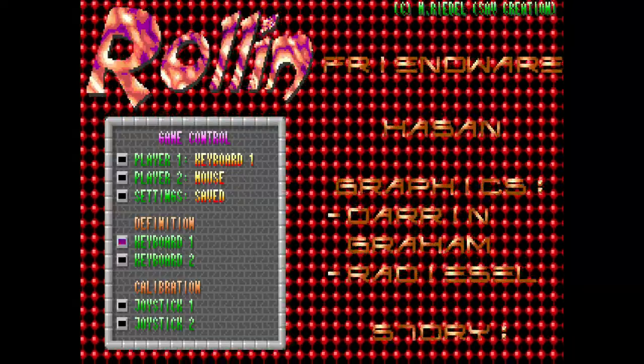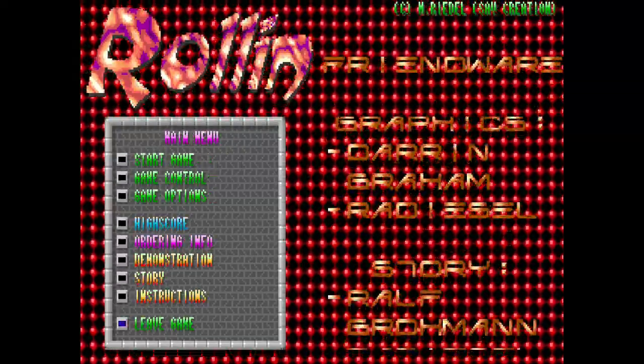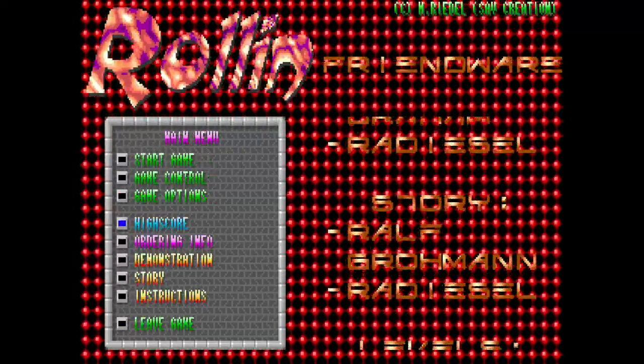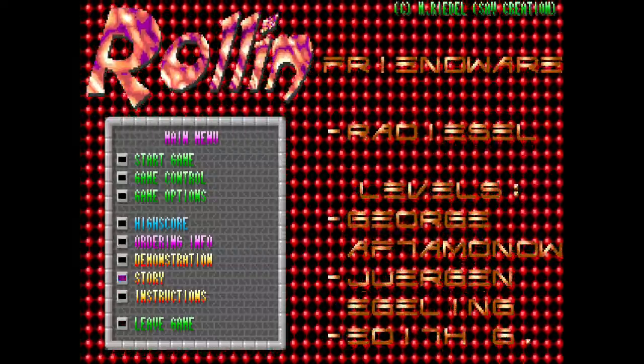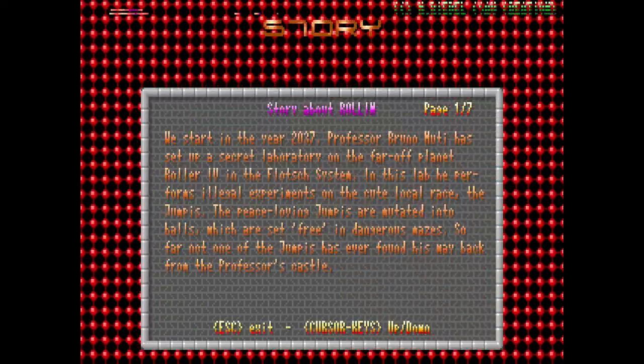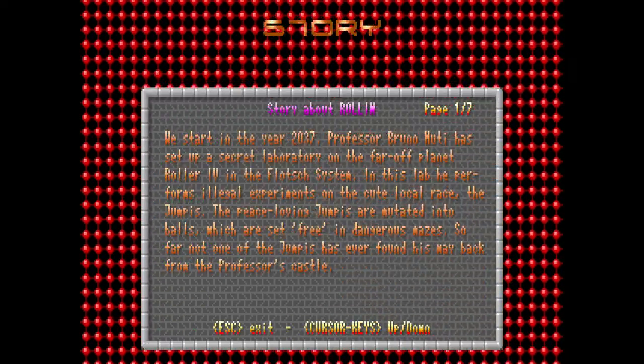We'll figure out the rest while we're in. So we've got a high scores table, ordering information, demo, story. Let's have a look at the story briefly. We start in the year 2037.